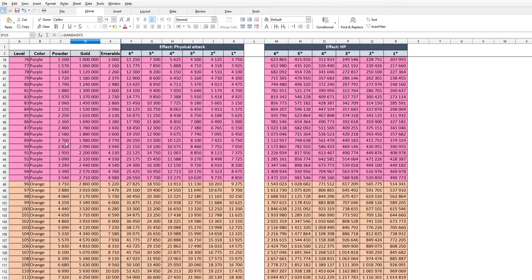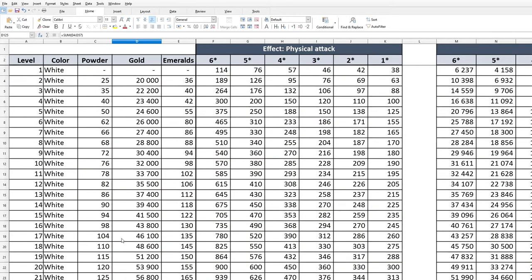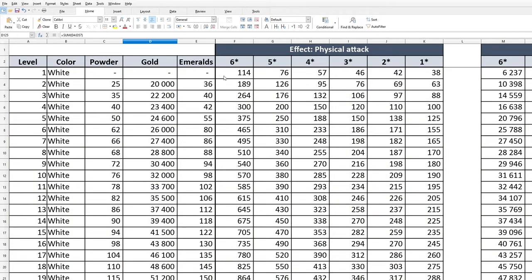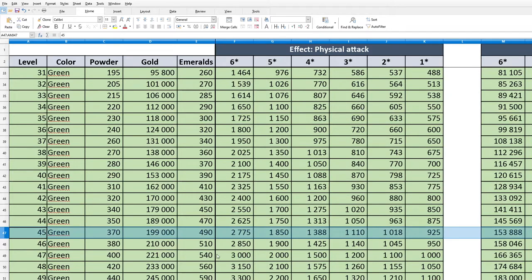I'm going to zoom in. This table has, for the defense seals for Hero Wars Mobile, the required powder, gold, and emeralds for each level of one defensive seal for one titan, and the resulting improvement — in this case physical attack, but also health — for each star rank comparing to the level.